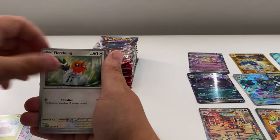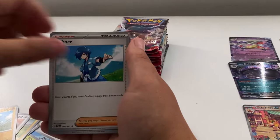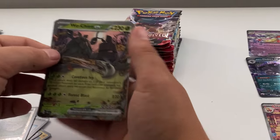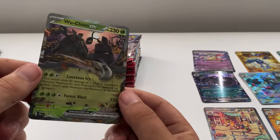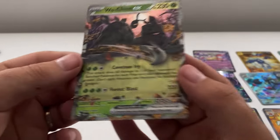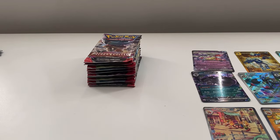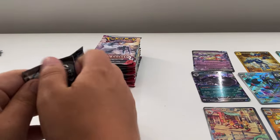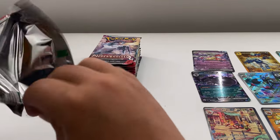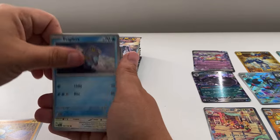Let's see what we get. Next: Snubbull, Fletching, Voltorb, Dunsparce, Pheromosa, Boltund, Super Rod, a Sloth, and a Wu-Chien EX! There we go, guys — another pull! It's really dark, but another one — that takes us to nine pulls.